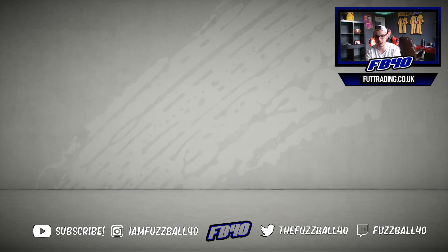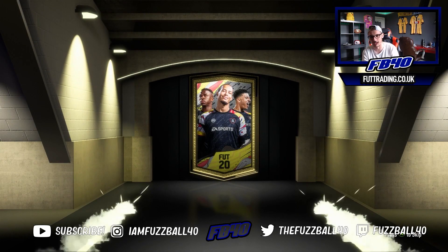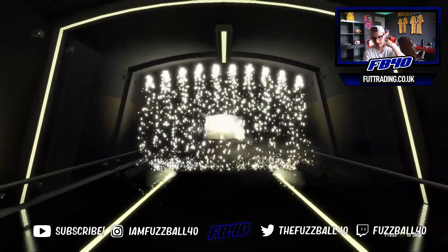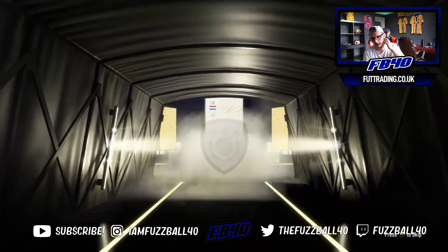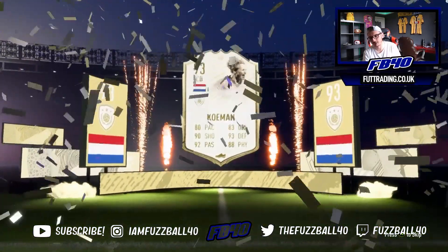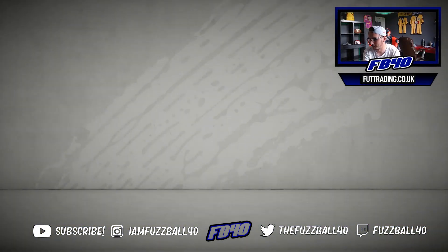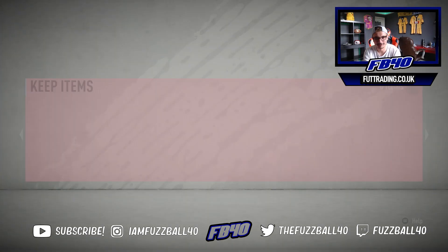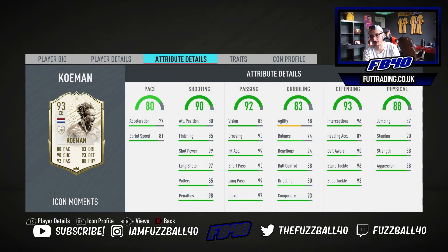Another Icon Moments player for Luke. We've got Matthaus already so no matter what, it's a good day. When you see Dutch it could be great, but when you see centre-back, probably not. I'm pretty sure it's Koeman. This is a really good card but it's not the one you want when you see Dutch - you really want a centre-forward. He's 600k, more than the SBC cost. A lot of people rave about Koeman. But I'm going to move on to James' account - I will be right back with one more Icon pack.